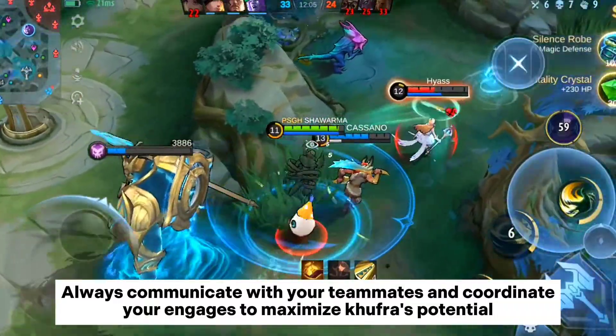Premature Ultimate. Using your ultimate too early in a teamfight can be a waste of its potential. Wait for the right moment to engage, such as when enemies are grouped up or their key abilities are on cooldown.